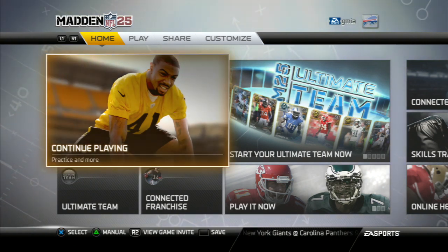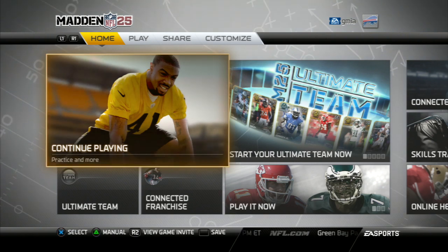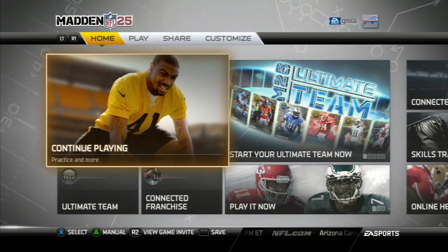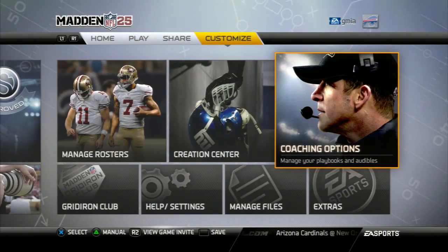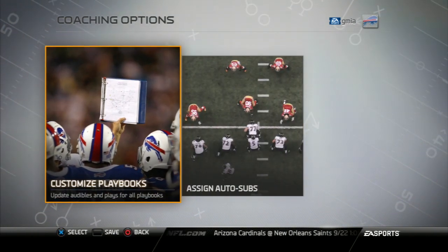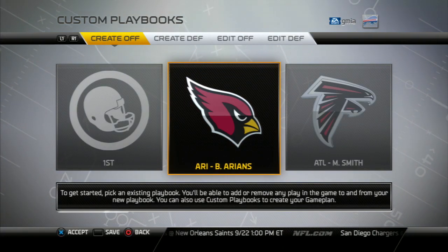Basically this is the way the home screen looks on the PS3. For the Xbox users, I'm going to assume that EA wouldn't do it differently. This should be the home screen — you're just going to go all the way to the right, pick coaching options, and click on customize playbooks.